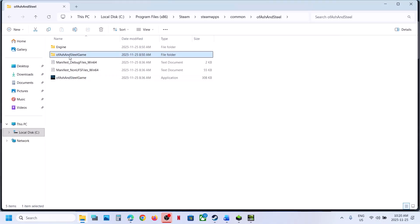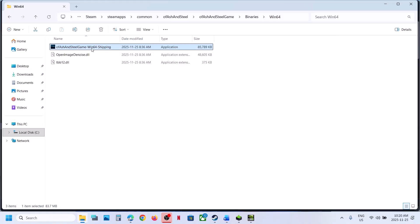If that does not work, open this folder — Binaries, Win64. Then you can double-click and launch the game from here and then check.